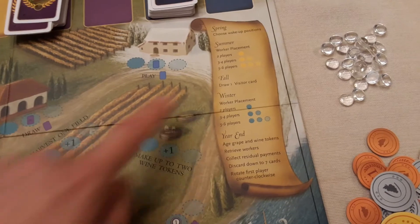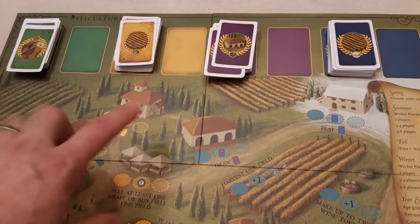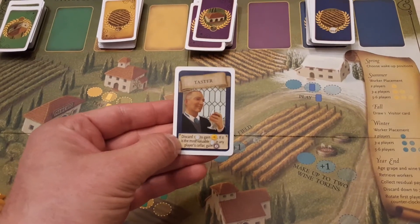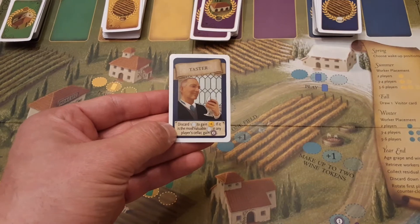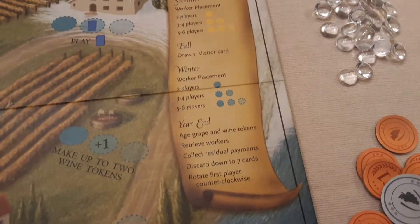Fall is where you draw one visitor card. Yellow visitors relate to summer actions and blue visitors to winter. For example, a blue Taster card lets you discard one wine to gain four bucks, and if it's the most valuable wine in any player's cellar you also get two victory points - so timing is crucial with that one.